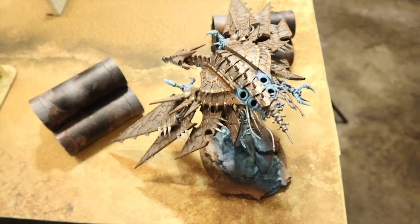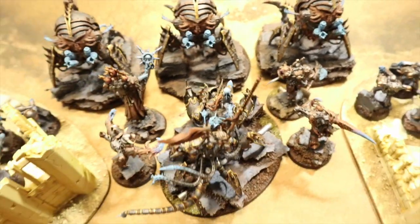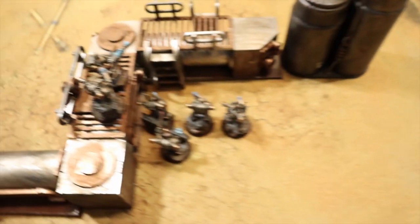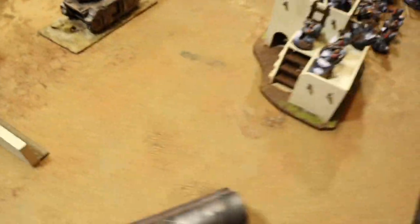The Space Wolves, in the nearby sector and hearing there was some Chaos, were happy to join in. Jakey rolled highest so he picked standard 12-inch deployment, and I set up first. On the right I put the Hell Turkey, then a unit of six with lascannon. In the center, three Venom Crawlers at the front, the Lord of Possession, the Champion, and behind them the Lord Discordant either side of the two Greater Possessed - all one big buff bubble. Another six-man lascannon unit over here, and one in the fueling station. The Obliterators are held in deep strike reserve.